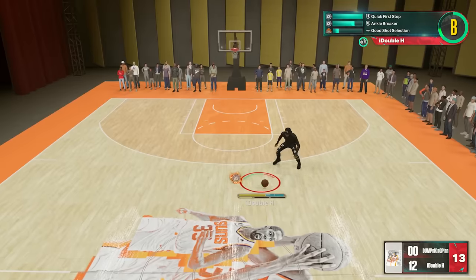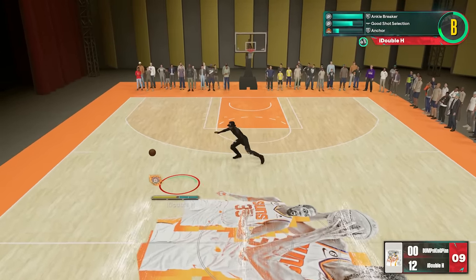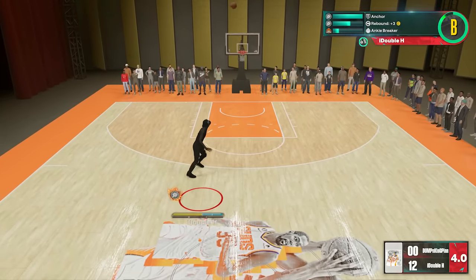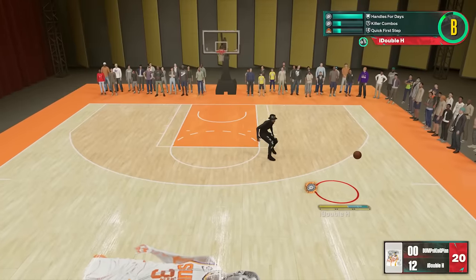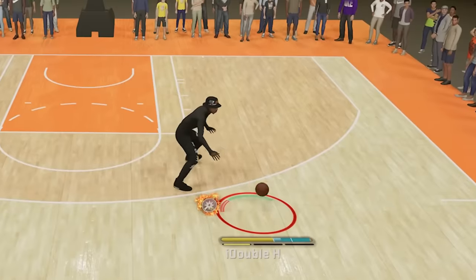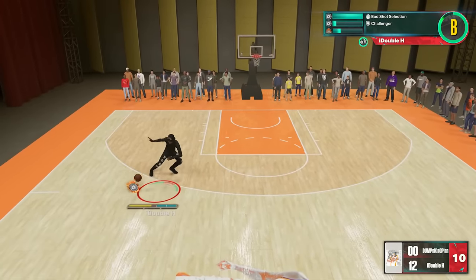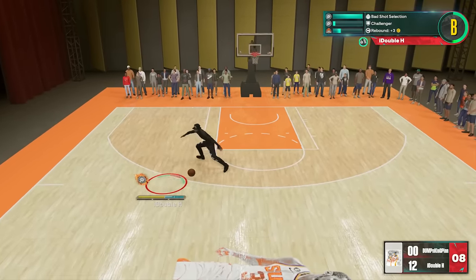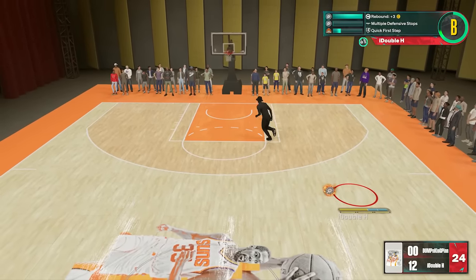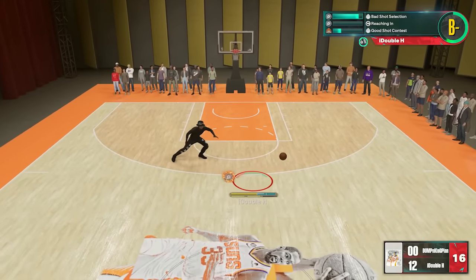I could have turned on my shot meter to make shooting easier, but I didn't want to do that — I wanted to play with the same settings I usually play. He's clipping me up, I got no adrenaline, I missed that shot. I'm still getting used to it, this is my first game with the invisible mode. Right now I'm getting clamped even though I'm invisible — oh my god he's leaning, I missed. We're gonna get some more ankles though, don't worry about it.